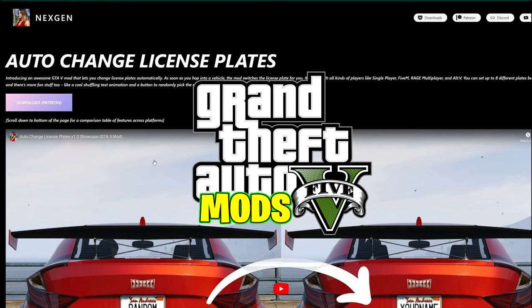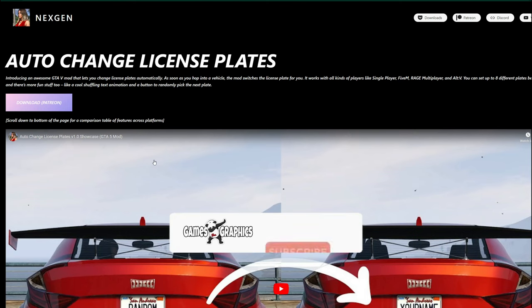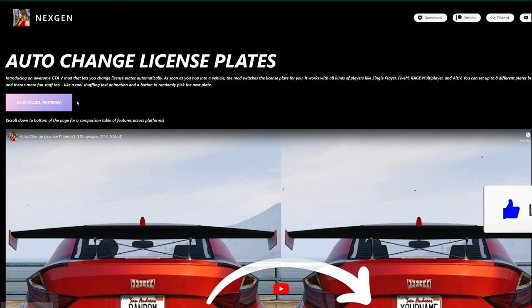Today we are going to be installing an Auto Change License Plates mod. This is a script made by Next Gen Mods — shout out to Next Gen. This is going to be a paid mod. When you get to the download page, there will be a link that leads you to their Patreon, so you will need to become a patron in order to have access to the Auto Change License Plate script.